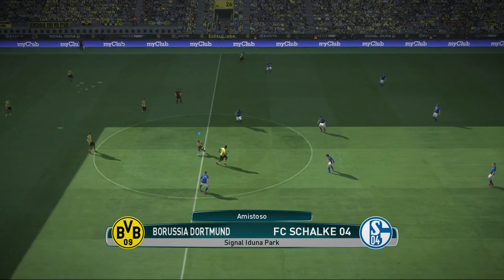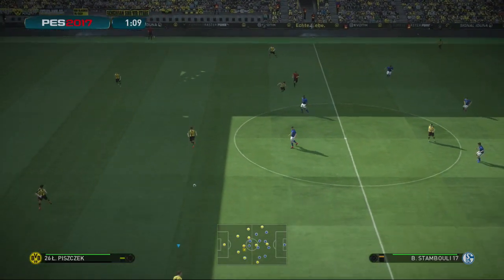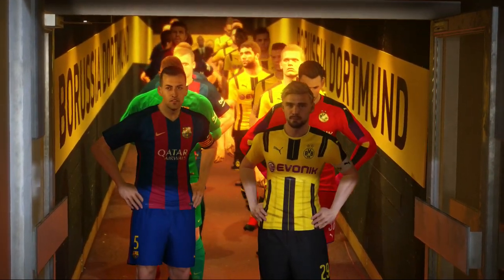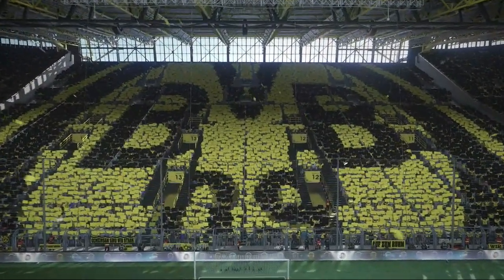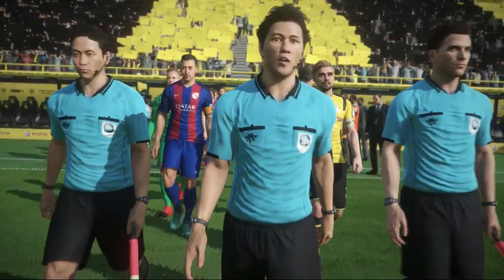A Muralha Amarela, como é conhecido o grande estádio do Borussia Dortmund, agora é um dos novos estádios que está presente no Pro Evolution Soccer 2017. O estádio que abriga mais de 80 mil pessoas é o estádio com a maior média de público do mundo. A partir de agora você pode jogar com o Borussia ou com qualquer outro time no famoso Signal Iduna Park.